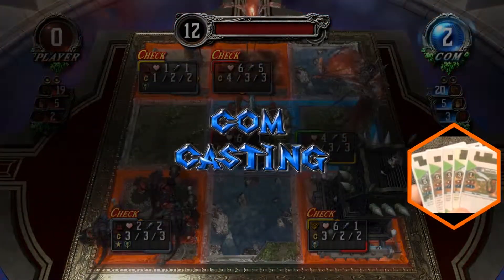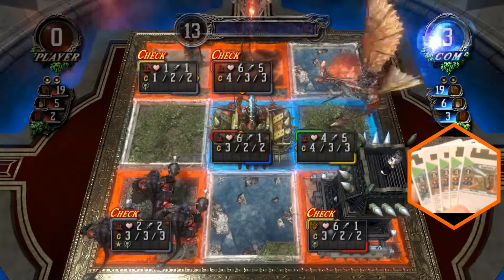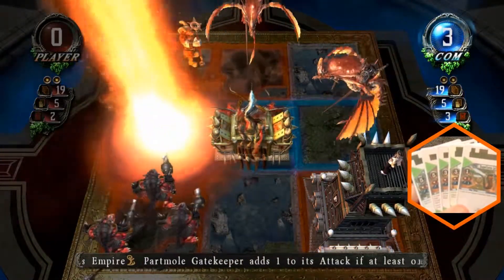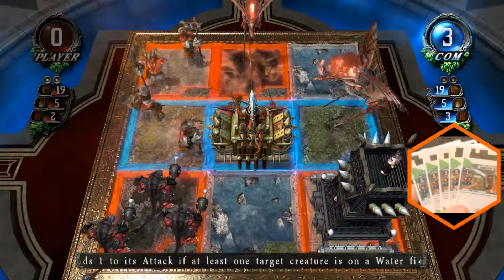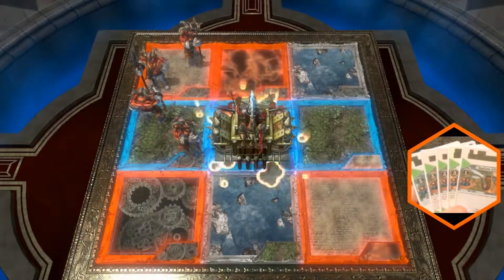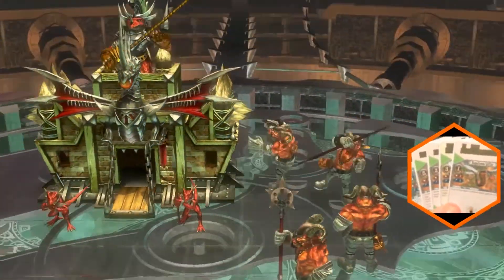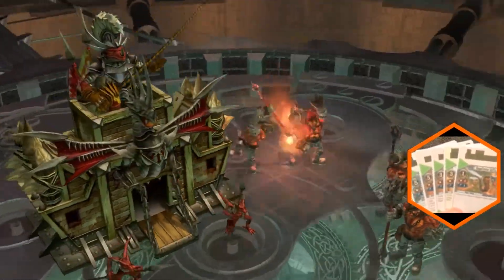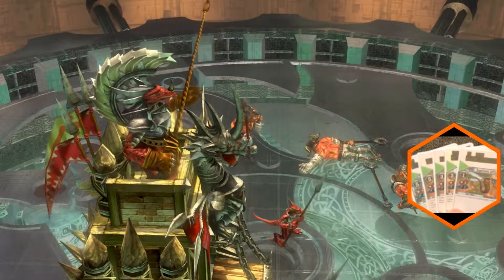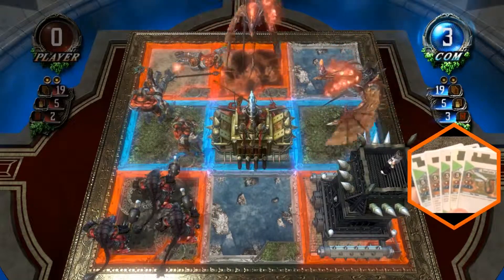Computer. Draw card. I'm completely out now but I do have a 1-cost in case nothing dies. Mana release. He's going after my Part Vaults. Summon. Partable. He's gonna kill my Part Vault Gatekeeper with his own — what a scumbag. Attack. At least I make him deal 1 damage to his own creatures. How do you like me now? Thank you for the mana.